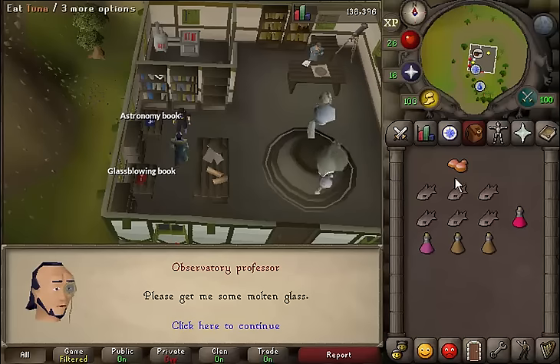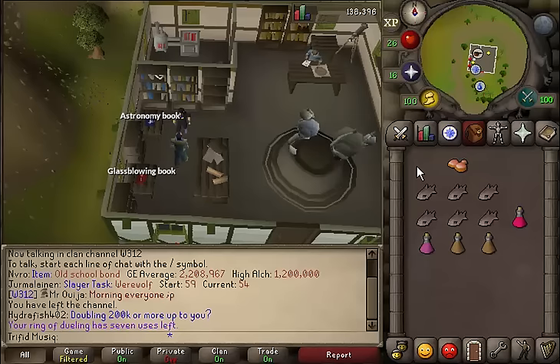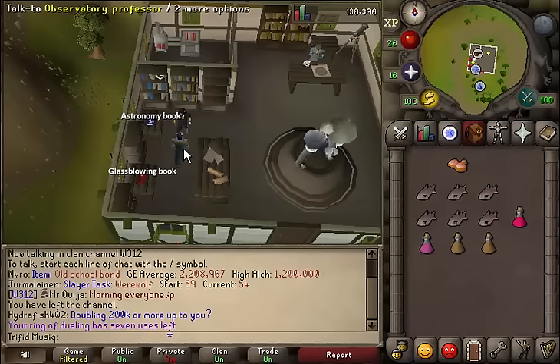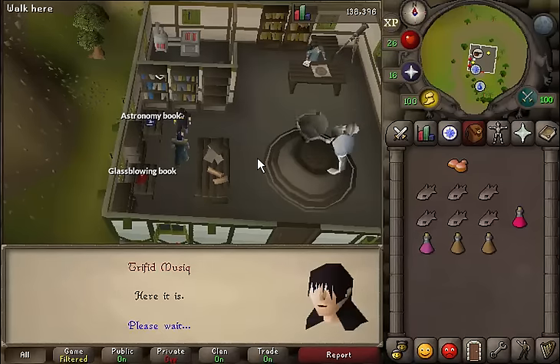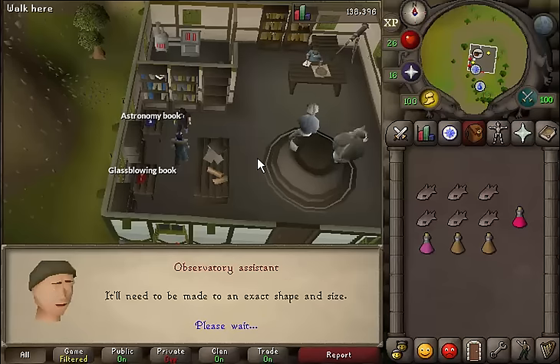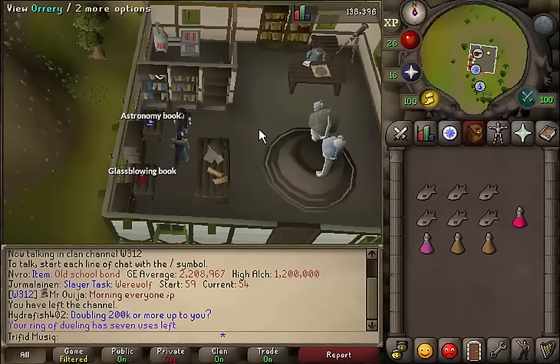You will give him the bronze bar, then talk to the professor once again to give him the molten glass. Now the professor needs a lens mold.